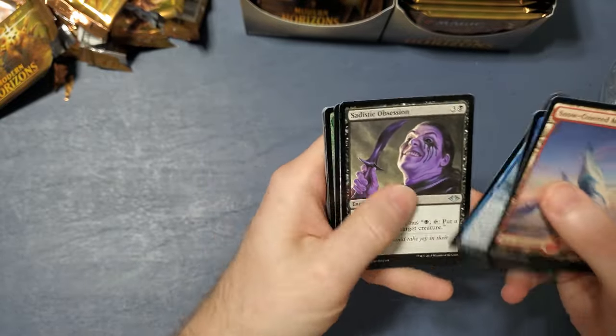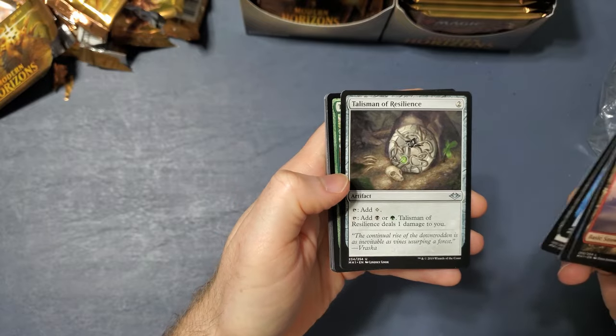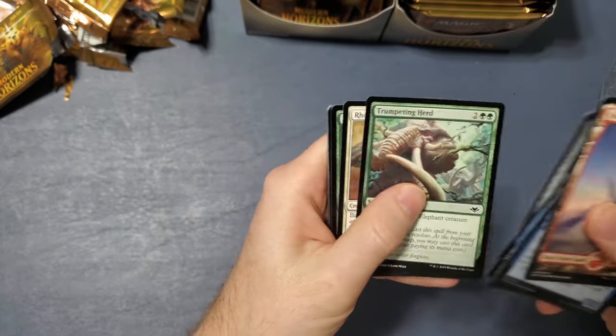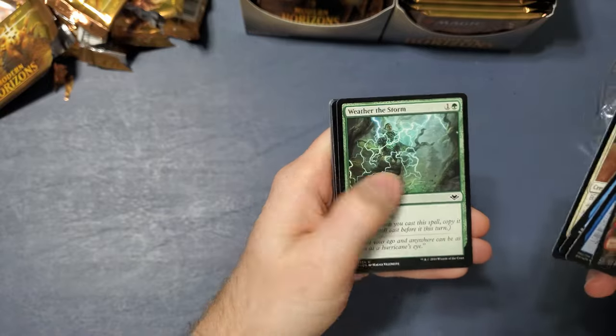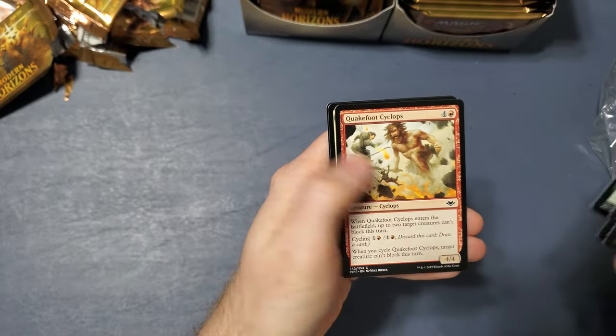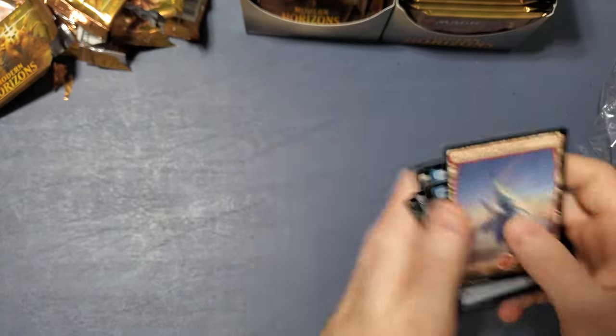But here he is. Sadistic Obsession, Talisman of Resilience — these are cool. Talisman of Creativity, Trumpeting Herd, Rocs Veteran, Weather the Storm, Winter's Rest, Diabolic Edict, Nimble Mongoose, Quakefoot Cyclops, Trustworthy Scout, and Fairy Sealer.